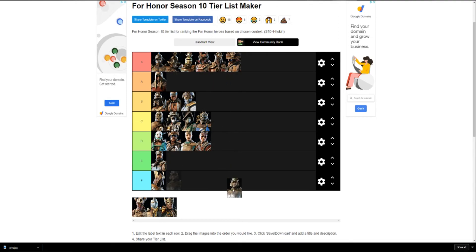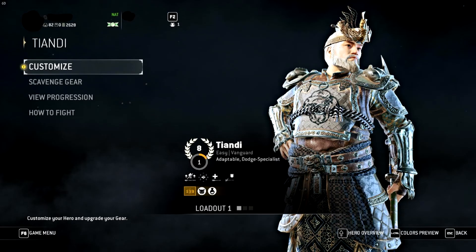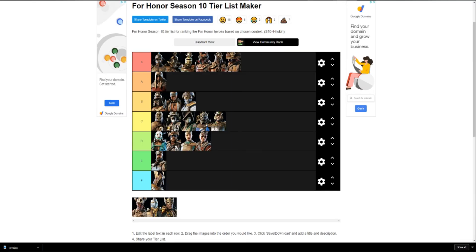Tiandi — his voice lines are really annoying but I'm not gonna punish him for that. He goes in C tier because he has a similar problem to Peacekeeper: a lot of his materials don't match each other. His helmets will have teal or a peach tint you can't change, so mixing and matching gear is hard. High-rep Tiandhis look decent but don't really stand out.